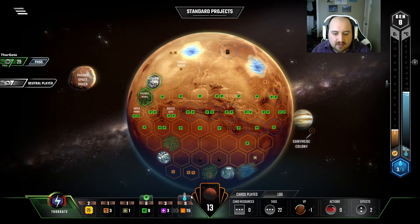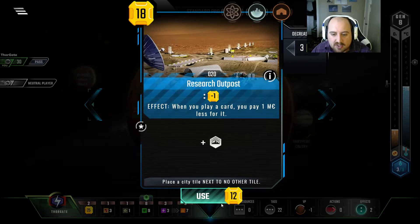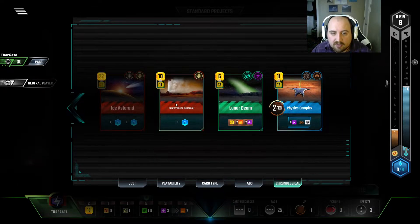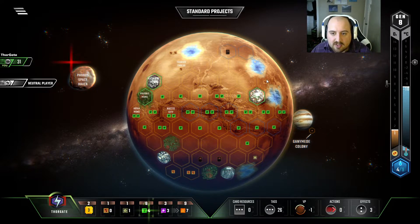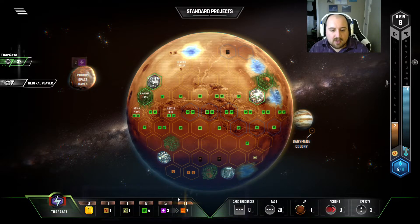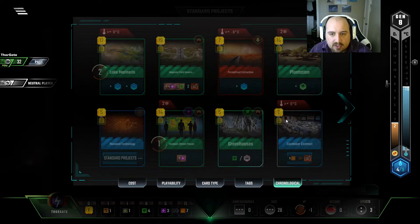Obviously our luck is going to continue and not fall, so with that in mind it's obvious that we should play aggressive because we're going to have good luck. I can play the Subterranean Reservoir here — now I have a dollar discount on all my cards, so that's quite nice. That's four dollars worth of ocean adjacency. And then with my seven bucks I can get the Lunar Beam. We're up to five energy income, eleven heat. And once we get up to zero degrees, we can play Caretaker Contract, and that will help us get the extra TR that we need to get to 63 TR. We might not even have to do all the oxygen.